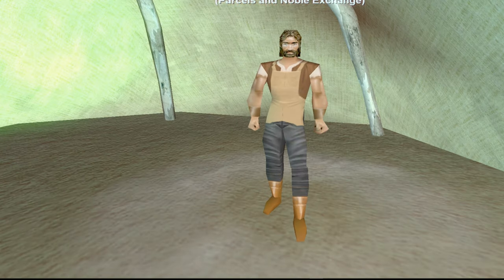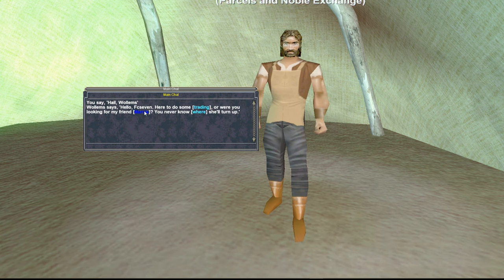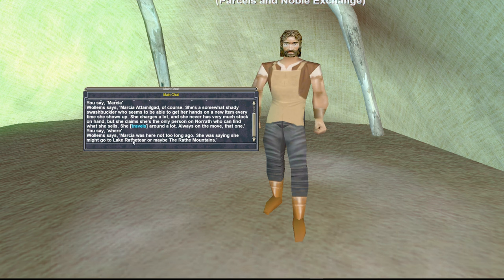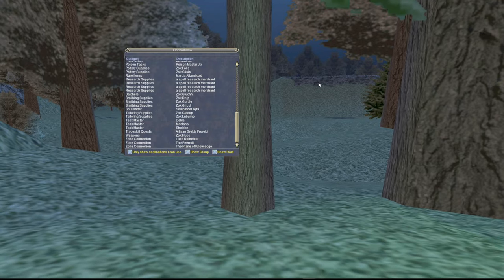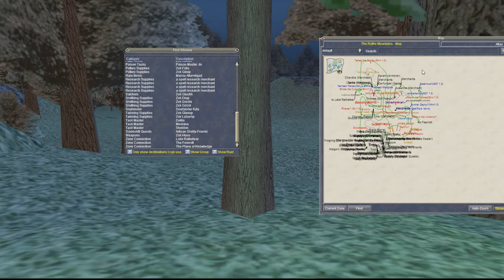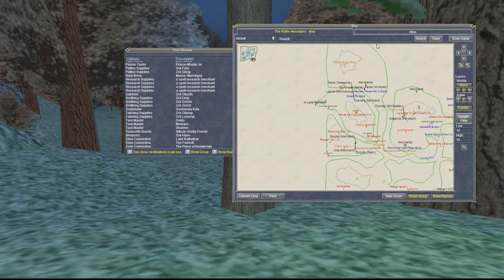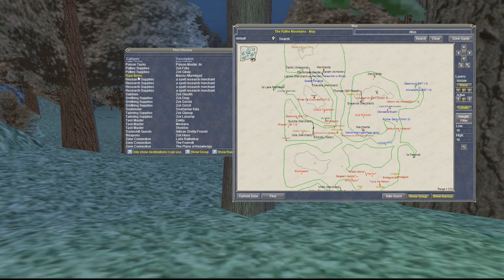The parcels and Noble Exchange vendor can give you a hint. You might be lucky enough to find somebody selling the shadow version on your server, but odds are that's not going to happen, so this is the only alternative we have right now to get it. The hint I got from the vendor was that she was either in Wraith Mountains or Lake Wraith, and here I am in the Wraith Mountains — sure enough, her location is here.